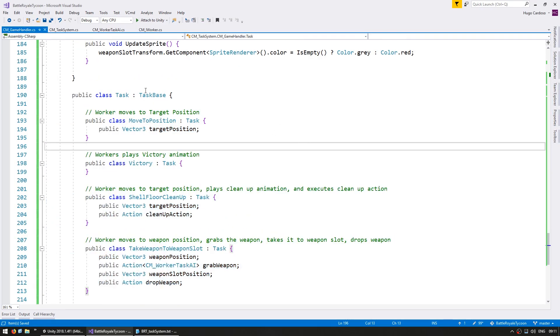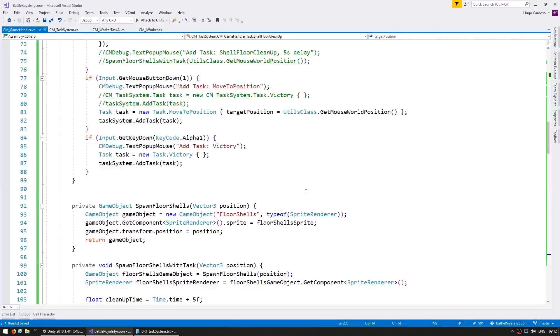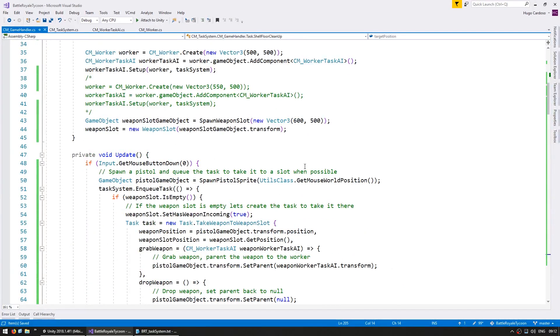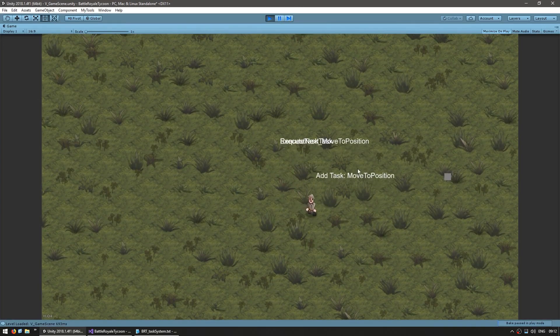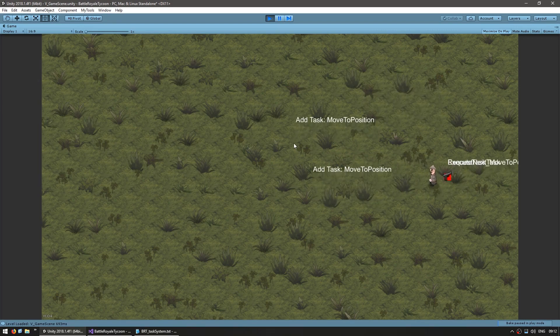So if you go into GameHandler, we've got the task types defined in here and they are executed the same way as previously. Let's test and everything should be working exactly the same as before. He can still move to position, I can click, he goes and occupies that. Everything still works perfectly. Now we have the task types completely decoupled from the task system itself.